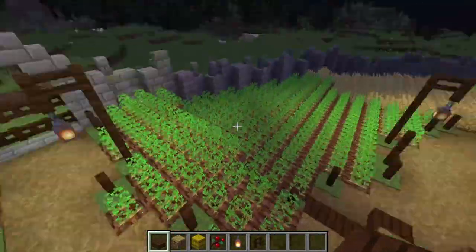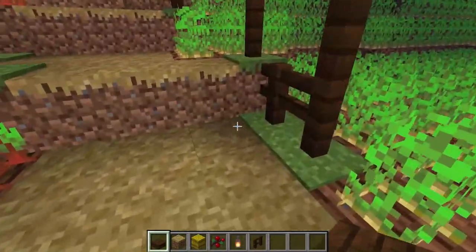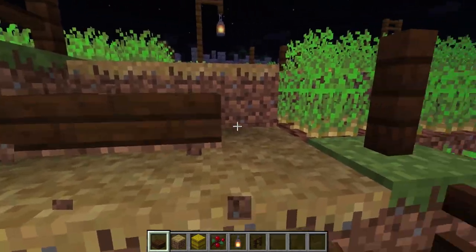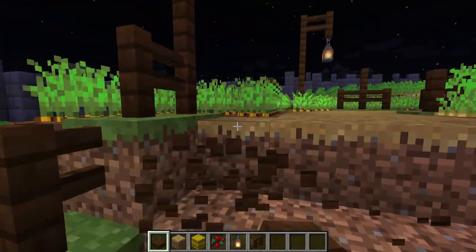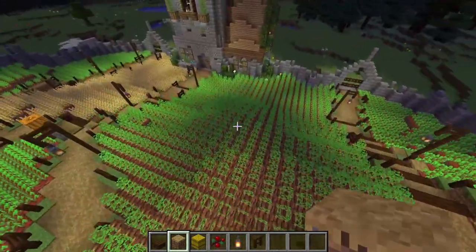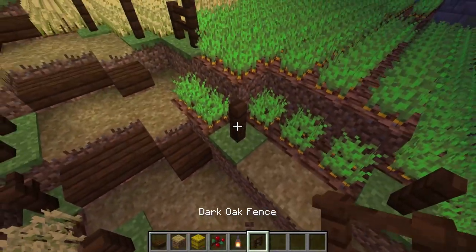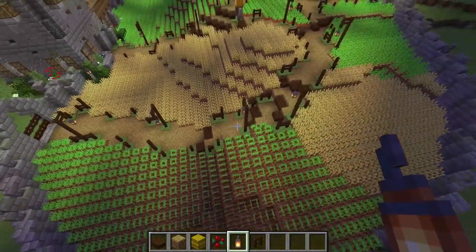I also wanted to add some hay bales. I don't want to add them where there's beetroot and potatoes — hay bales go where the wheat is because that's literally what they're made of. I accidentally messed it up but that's why I'm here, so I make the mistakes and you don't. There we go — now it's good. We have stairs along all the paths now and they don't have to be completely lit up because mobs won't spawn on them.